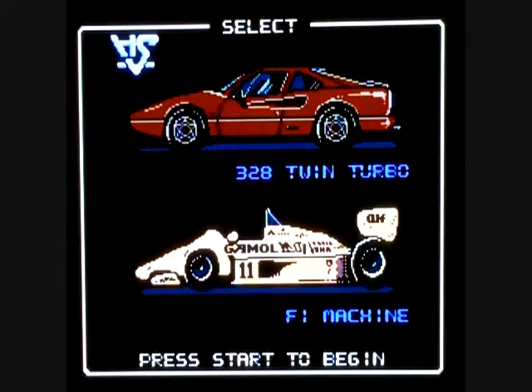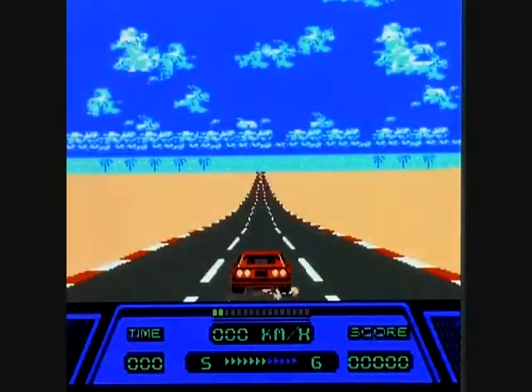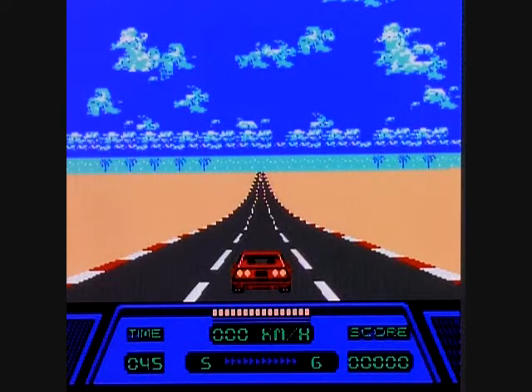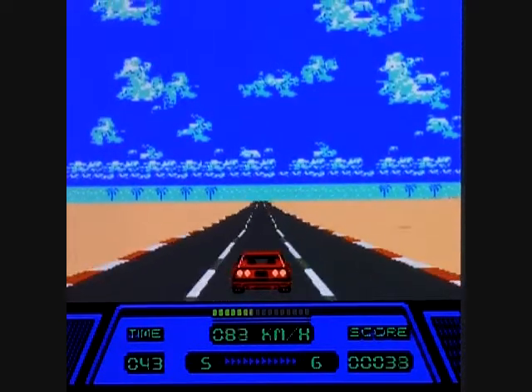This is the opening screen. They give you a choice of two cars: the 328 Twin Turbo and the F1 Machine. They only give you the 328 in the beginning of the game — they don't give you a choice of car. This is just the demo mode. This is the map — Sunset Coastline, Course 1. You get three checkpoints and 45 seconds to get to each checkpoint. So each level's gonna take you about two, three minutes. So you're driving down here.